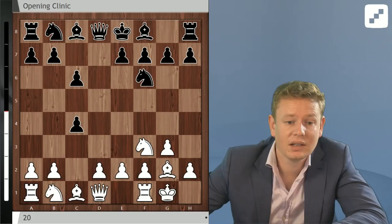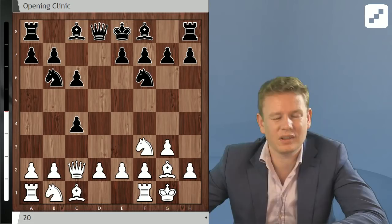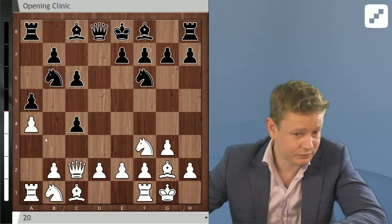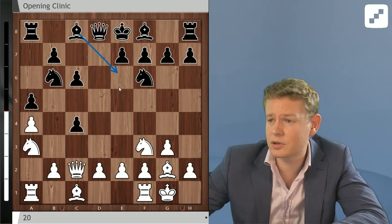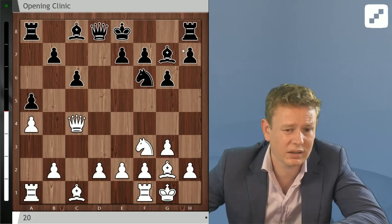Especially if black decides to try to hang on to the pawn with short castles. Nbd7 is the main line, then Qc2 Nb6. Now white has a choice between going a4, as Dan Othello mentioned, and the immediate Na3, which lead to similar positions but have some differences. So a4, threatening a5. Black goes a5 stopping it, then Na3.